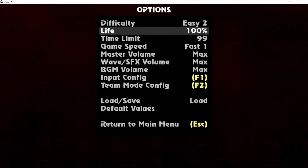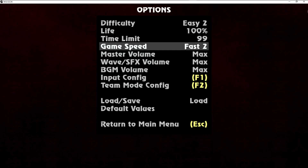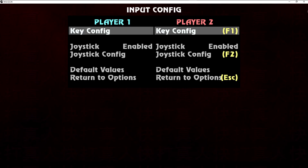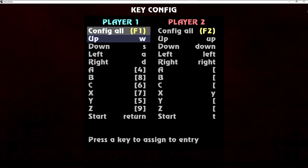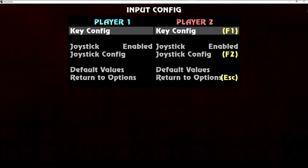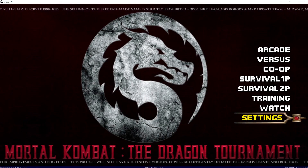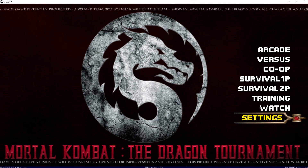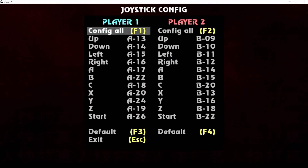The most important thing is the input settings, so the input configuration is the most important one for the PS5 joystick or PS5 controller. Then you have to go into joystick configuration and specifically configure the controller. Let's go into input configuration, then joystick configuration.